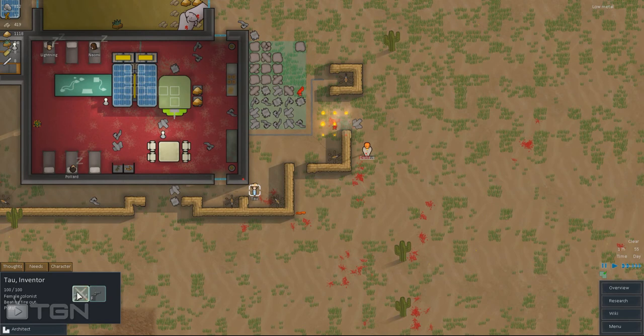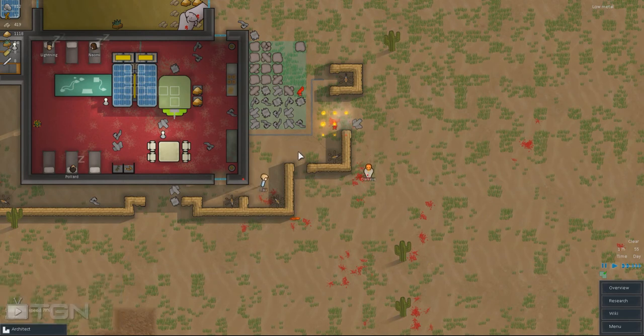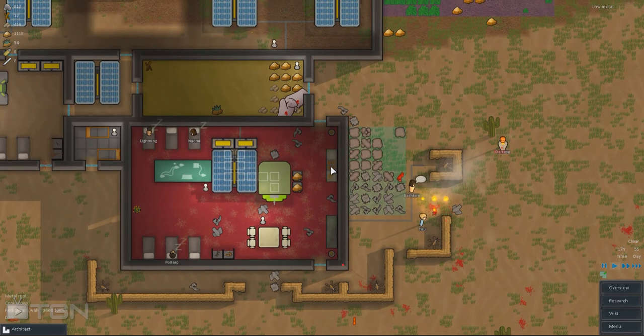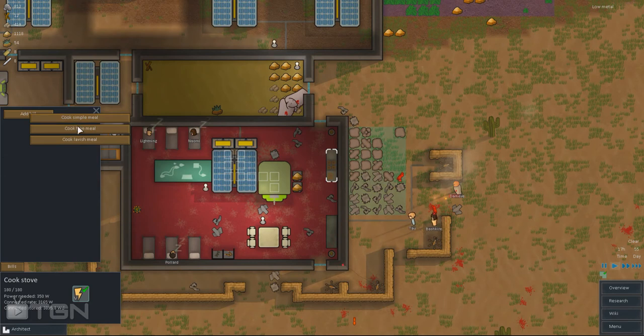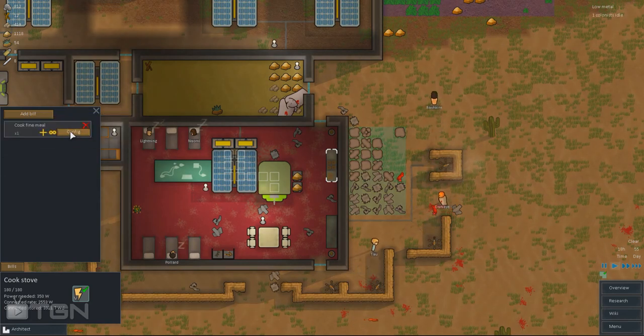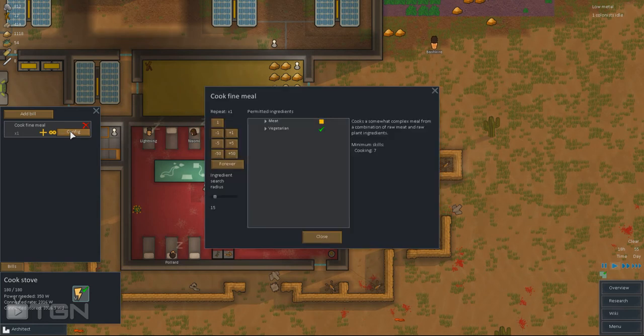Ouch, it's hurting. This is what I don't like about boom rats - you need to kill them without destroying your colonists. Anyway, I was just speaking about the cooking stuff. So you've got simple meal, fine meal, and lavish meal. I'm going to make a fine meal, and you can configure what kind of meal you want.